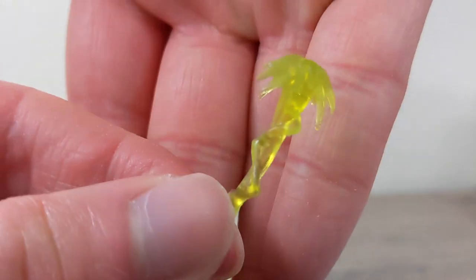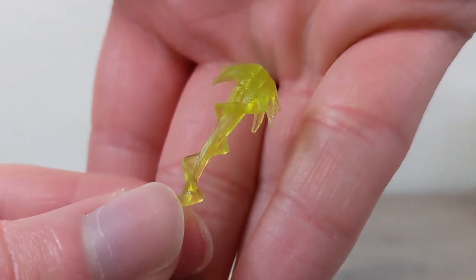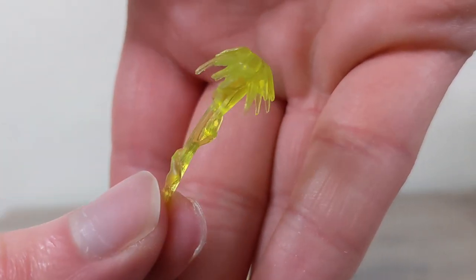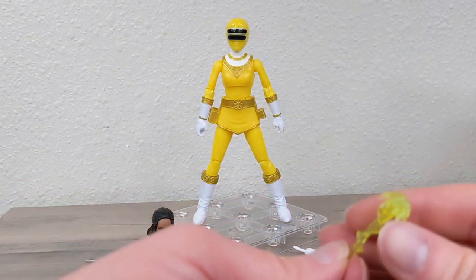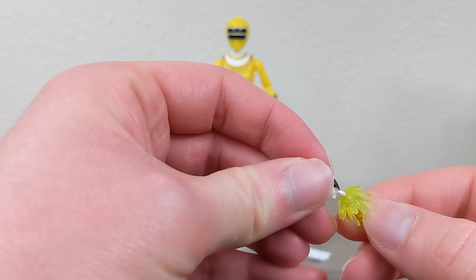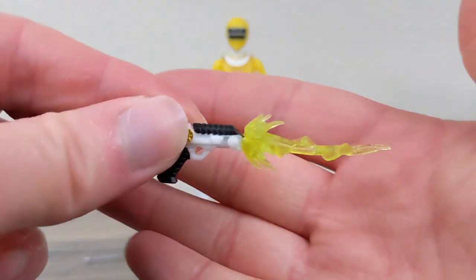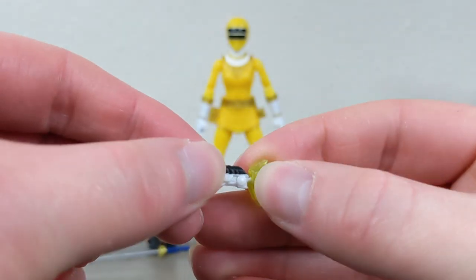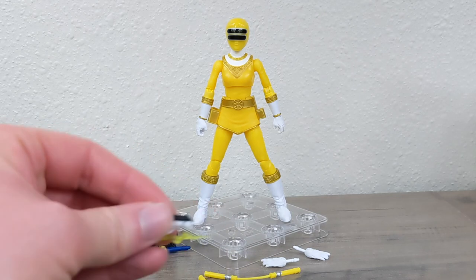Here's the effect piece done up in kind of a lime — I guess it's yellow. I think we've had it in a green color before and this one's a little lighter than that. Hasbro really seems to like this piece. You can clip it into the blaster, although be careful because you might chip the white paint on the blaster tip when you take it off.